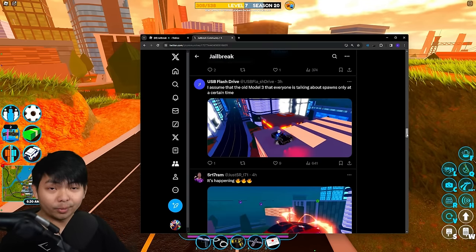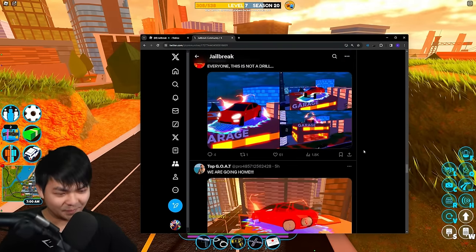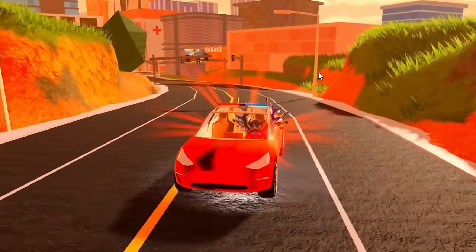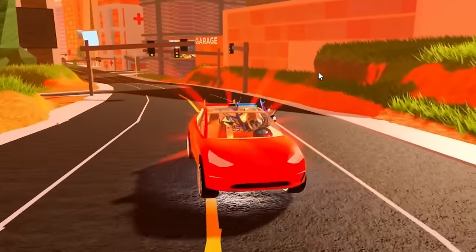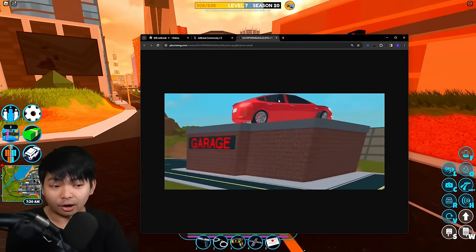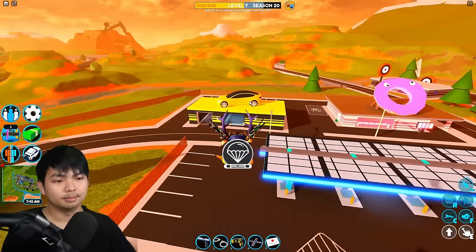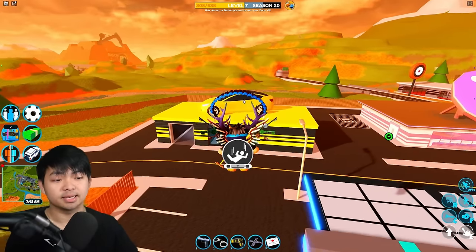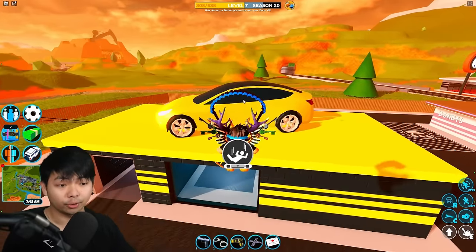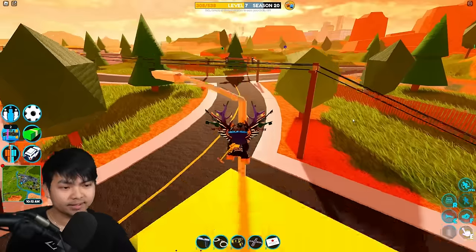Shoutout to the Jailbreak Twitter community — you can see there's a lot of people also noticing this and it's getting big. The reason why they spawned the Model 3 on top of the garage is because in 2017, this is a picture of the Model 3 on top of the garage. Obviously it's still in the game right now, but the current model is gonna be a Tesla Roadster instead of the Model 3, because back then the Tesla Model 3 was the only Tesla in the game.